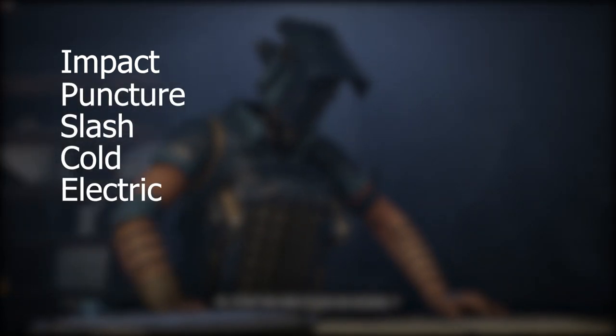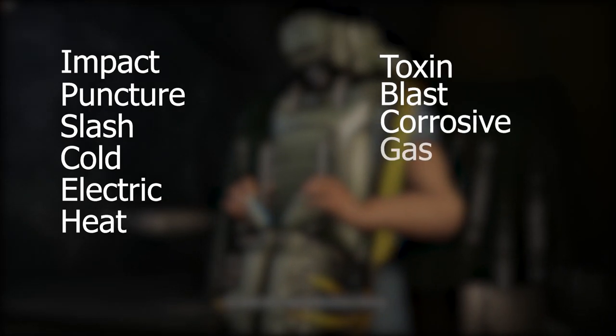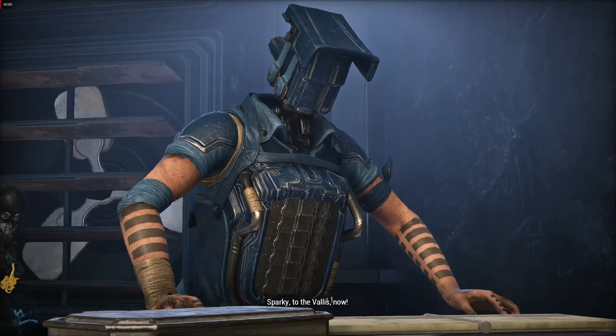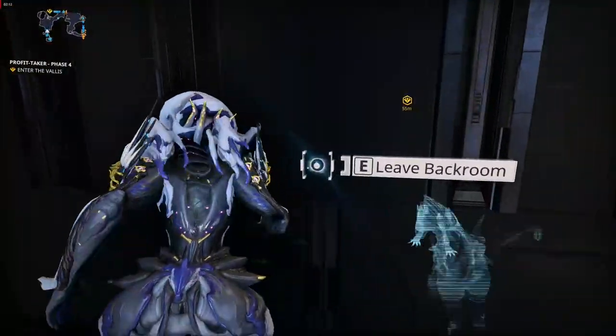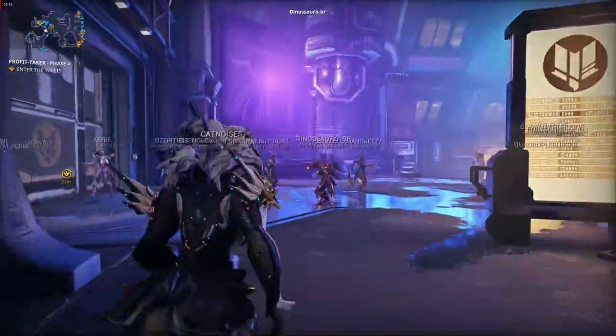These damage types are: impact, puncture, slash, cold, electric, heat, toxin, blast, corrosive, gas, magnetic, radiation, and viral. Since there are only four weapons you can use in your loadout, you need to make sure that the weapons you have are able to cover as many damage types as possible. There are a few weapons that can do this exceptionally well and I'll try to cover them as best as possible.